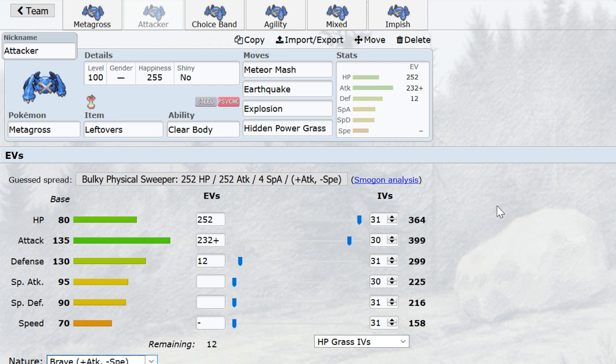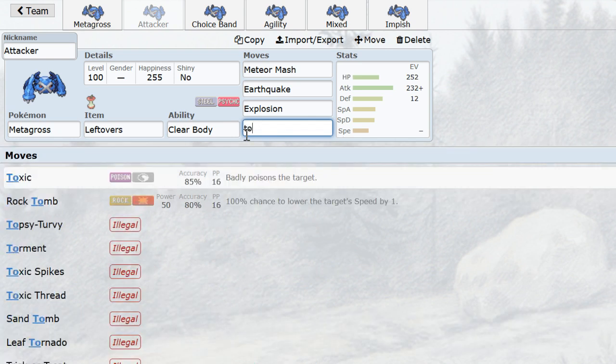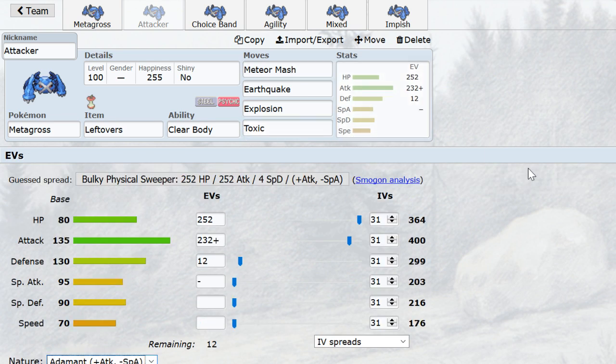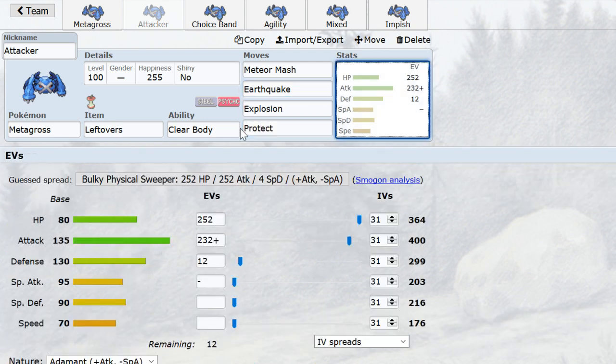Magneton is a preferred partner for any Metagross set pretty much, but with this one it's especially notable. Protect can kind of offset Skarm because then it's on less of a timer. The last move that does not require Brave Nature is Toxic. This one's rare though — it used to be more of a thing. HP Grass lets you cripple both Milotic and Swampert at the same time without necessarily having to boom, whereas HP Grass is useless against two out of those three. Toxic is also good against Zapdos. But then Milotic and Swampert started running Refresh all over the place, so it's kind of like, what's the point? On bulky attacking Metagross, you're generally going to see Protect these days. HP Grass is not as common but it's definitely viable.